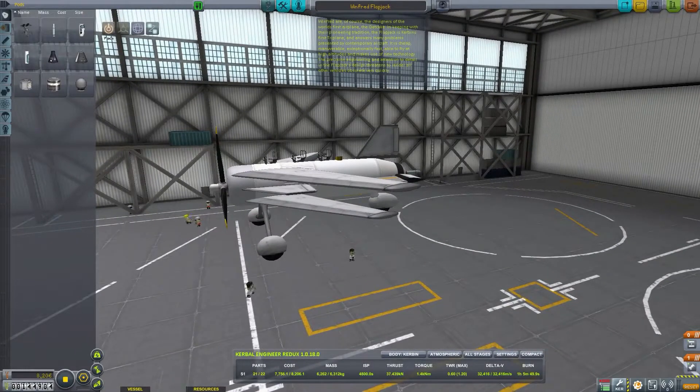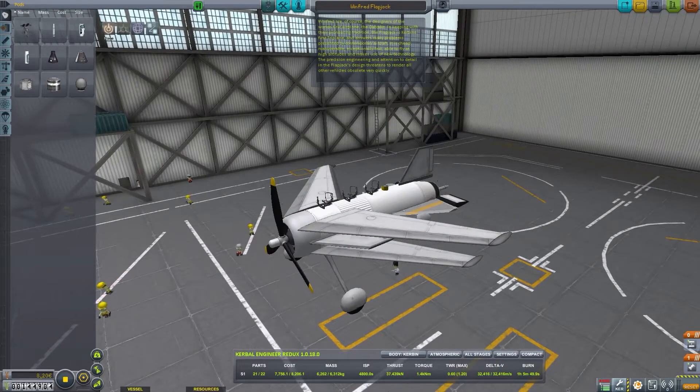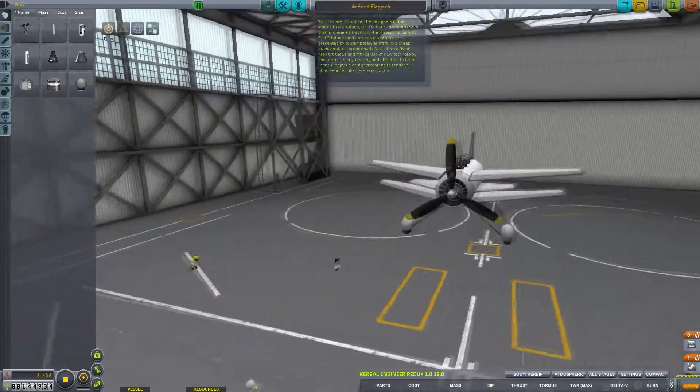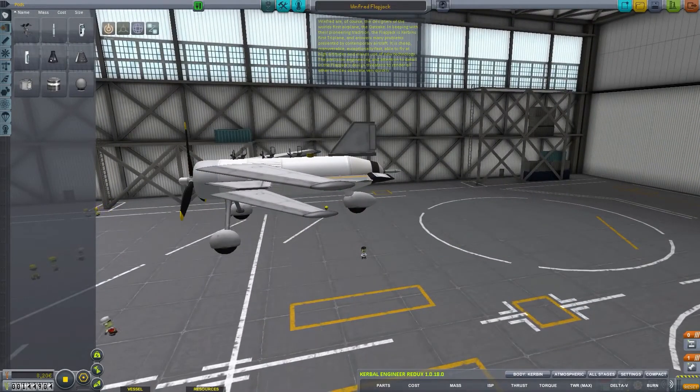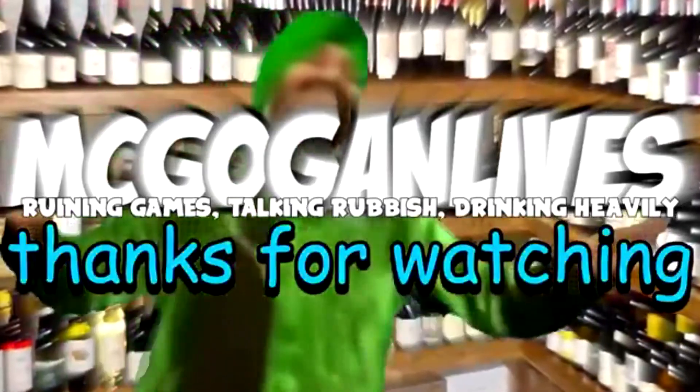Oh, that was a good episode. Now look at this strange little thing — look how tiny it is, and look how cheap it is compared to the Sky Oxen, like a fraction of the price. Winford are of course the designers of the world's first airplane, the Oat Cake. In keeping with their pioneering tradition, the Flapjack is Kerbin's first triplane and answers many problems presented by contemporary aircraft. It is cheap, maneuverable, exceptionally fast, able to fly at high altitudes, and makes use of new technology — swept wings and a little life support module. The precision engineering and attention to detail in the Flapjack's design threatens to render all other vehicles obsolete very quickly indeed. I just wonder about the shelf life of other aircraft I've made — it's quite sad really.